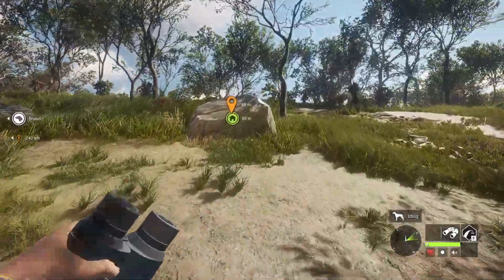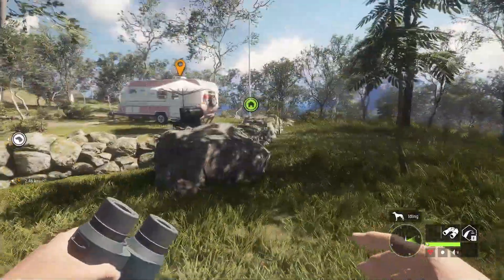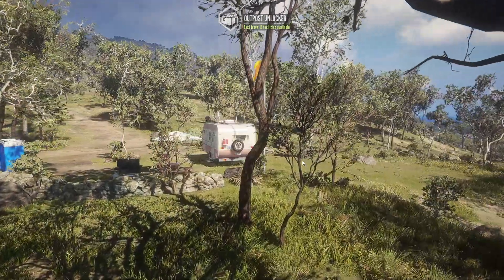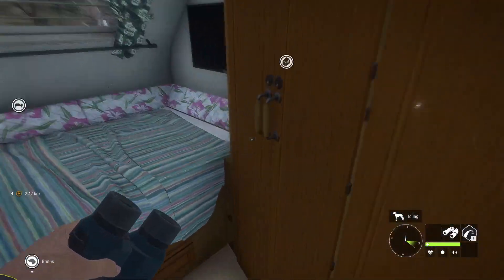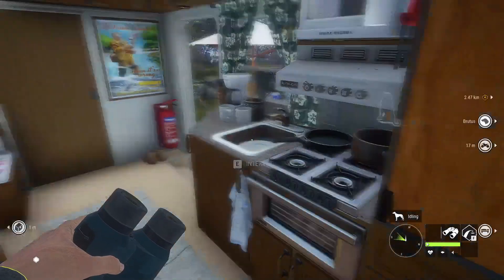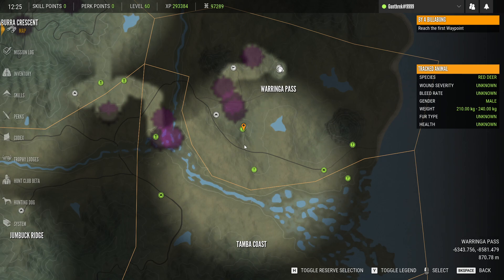Here we are at the outpost — we'll unlock it real quick, grab the ATV, and just quickly run our way kind of backwards. The way the map worked out took me out of the directions I like to go, so we're just going to catch up a little bit using the tools provided. Since I clearly can't fast travel to the one that's not unlocked yet, we're just gonna do it this way.